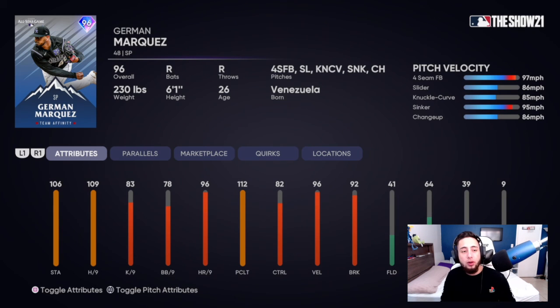German Marquez is the last diamond from the Season 3 Team Affinity program — 106 stamina, 109 hits per nine, 92 break. Fastball, slider, knuckle curve, sinker, and changeup. Pretty good diamond card for 96 overall if you're missing pitching. Nothing out of this world, but 109 hits per nine is decent — it's just the control that's a bit shaky.